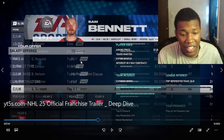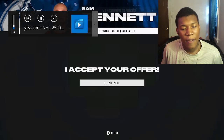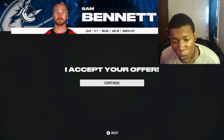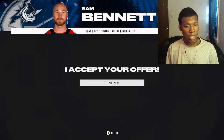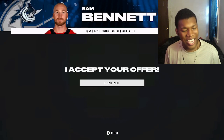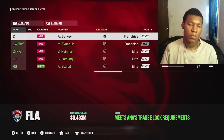He's an 86 overall talking like this. Sam Bennett is an 86 overall talking big like he's one of the greats. He's now on my team. I can literally convince him from not wanting to join to joining through the power of conversation. Next, we have the addition of no-move and no-trade clauses.